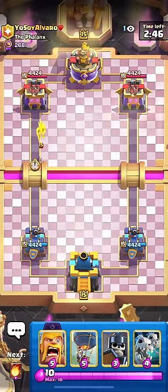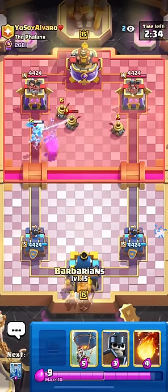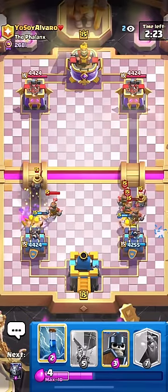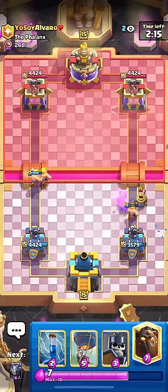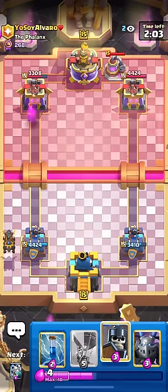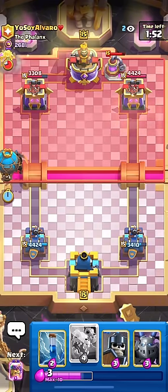Next opponent — I feel like I've faced this guy before, but that doesn't mean I know what he plays. We got one Zappy hit on the tower — about 1000 damage is a bit extreme, maybe I could have Zapped earlier. But we got that damage back from the Barbs. I was up in Elixir so I'm able to go in even though he has a Pump down.